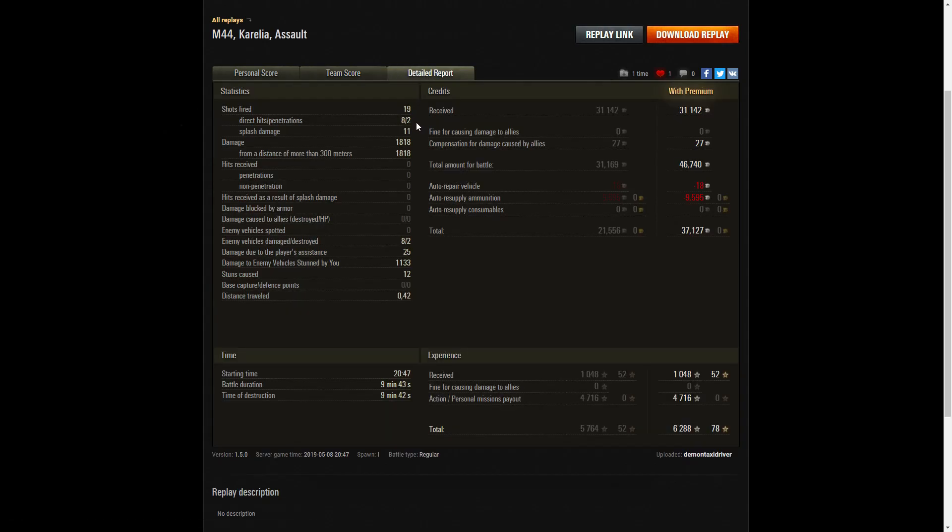He fired 19 rounds: 8 direct hits, 2 penetrations, and splash damage on 11. Damage totalled 1818 hit points, all at more than 300 metres. He damaged eight of the enemy and killed two, with 25 HP damage assist and 1133 HP stun assist from 12 stuns. On a premium account, he earned 31,142 credits plus 27 credits compensation for the M12 ramming him, for a total of 46,740. After repair and ammo resupply, he took away 37,127 credits. He received 1048 XP, got 4716 from personal missions, and took away 6,288 XP altogether.